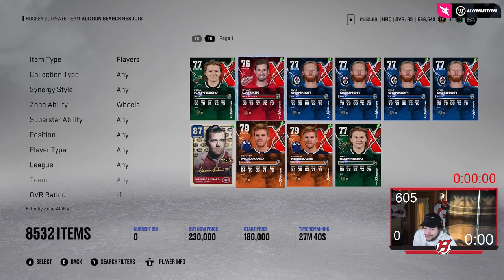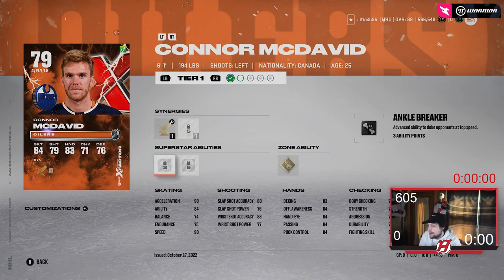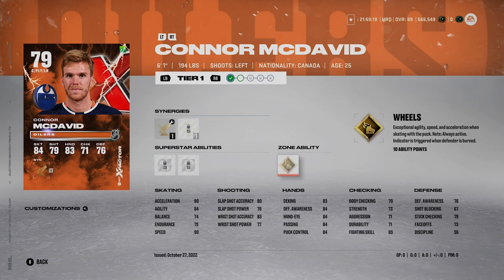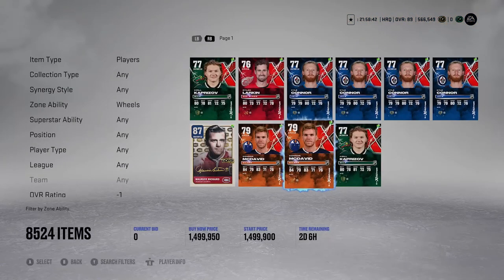I think Connor McDavid X Factor is really the best card in the game right now. Goal Wheels does cost 10 ability points, so that's a lot - but it's really worth it. The AP limit is 40 right now, and I would still use 10 points out of 40 to get it activated. It's so good. Especially early on in the year, a lot of D-men aren't that fast, so someone with Goal Wheels can easily blow by you. Wheels in general - even Silver Wheels is still worth having active.